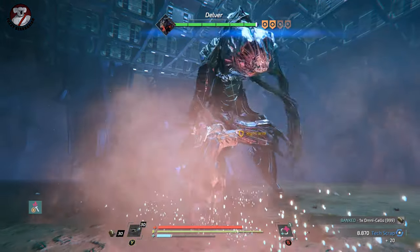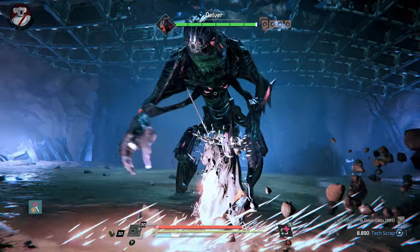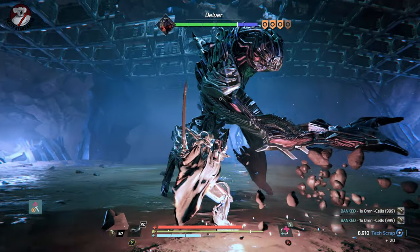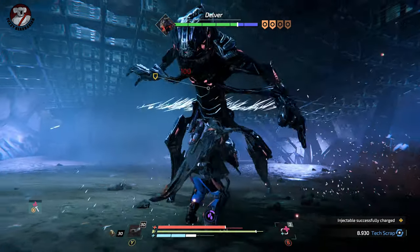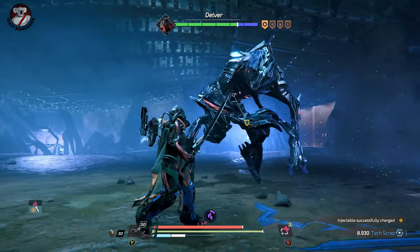This is phase one, and pretty much all you have to do is try to block his swipes. If you block his swipes four times, it stuns him, and that lets you get a heap of attacks in on him. In this particular video, I'm going to show you how to get the Helix of the Delver version 2 weapon from the boss, which means you have to kill him in a specific way. But in phase one, there are no specifics — you just have to kill him as quickly as you can.